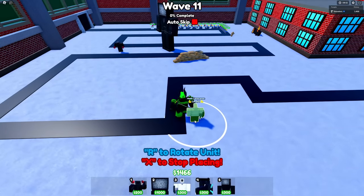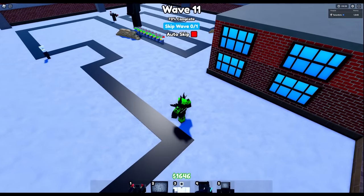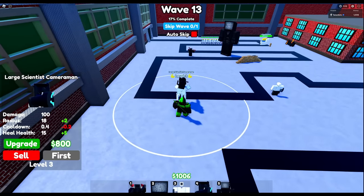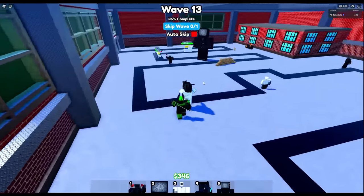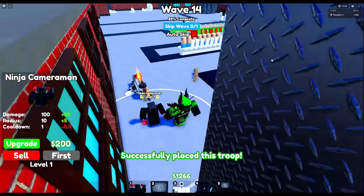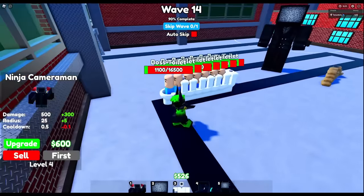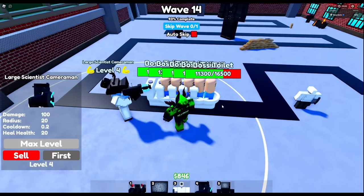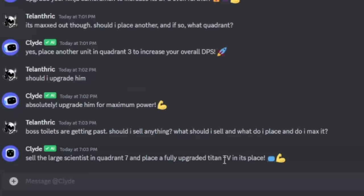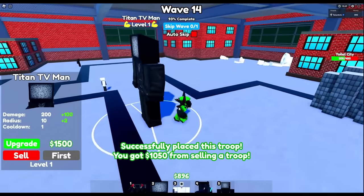The closest Quadrant 8 gets to anything is right here, so I'll put the Medic by the track. He said to put the TV Woman in Quadrant 6 to slow down the toilets, and the Large Scientist in Quadrant 7 — he wants me to upgrade the Large Scientist to max. At least now Toilet City is going to be healed every wave. He said place another in Quadrant 3, but that's for decoration — he doesn't hit anything at all. He said sell the Large Scientist and place a fully upgraded Titan TV in its place.